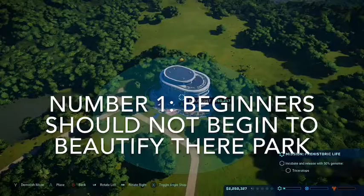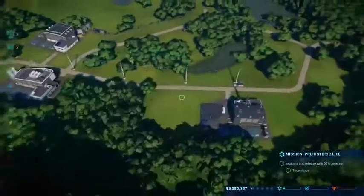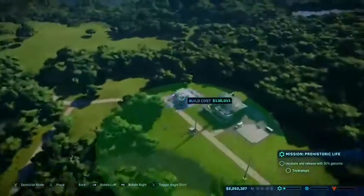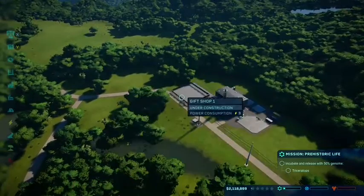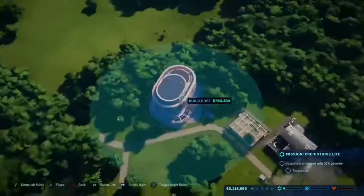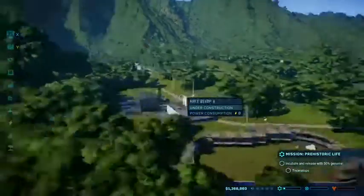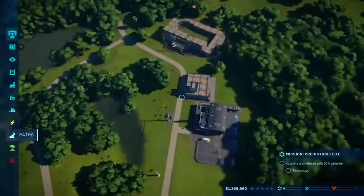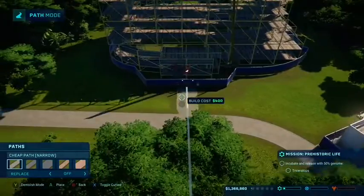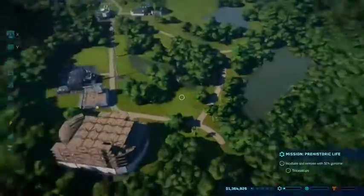Number 1: beginners should not beautify their park. Beautifying your park will add a better rating to it, but at the same time it will take money off your total. You need this money for missions and to build dinosaurs. Plus, this is your beginning island — if you're a noob, you do not know how to work the path system or the decoration system, so everything's just going to turn out to be a disaster.